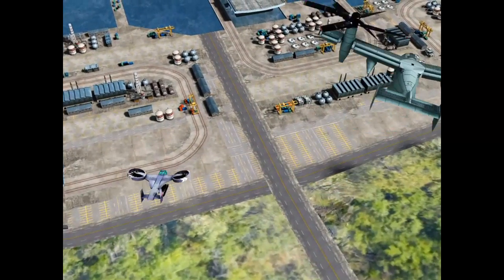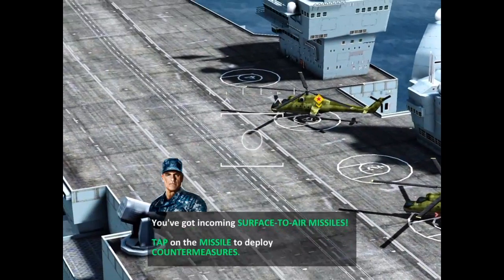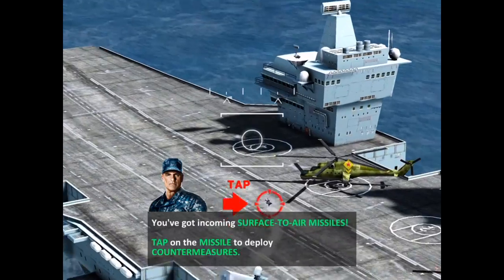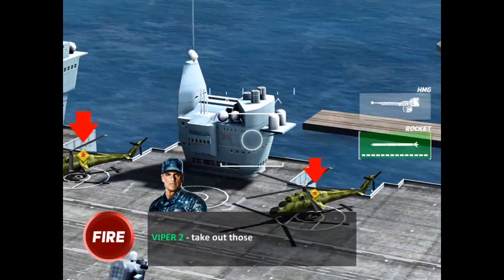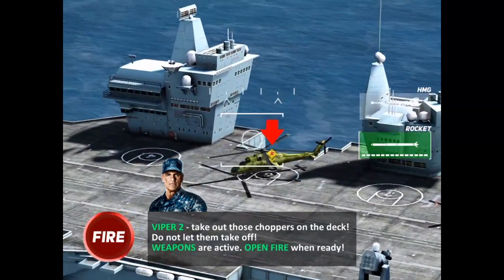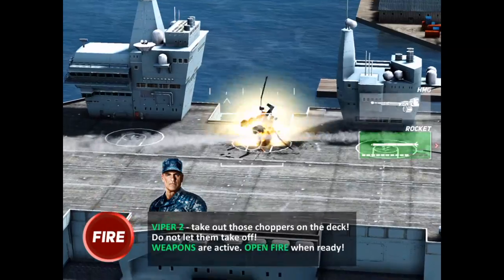Viper One, get clear. Viper Two, get ready. You've got incoming surface-to-air missiles. Tap on the missile to deploy countermeasures — missile destroyed. Viper Two, take out those choppers on the deck. Do not let them take off. Weapons are active. Hold that fire when ready.